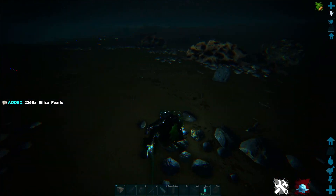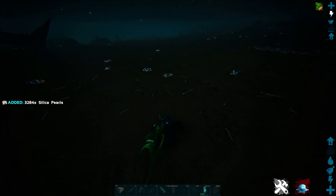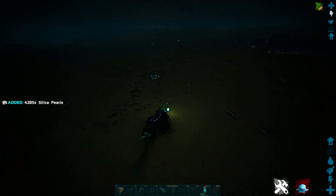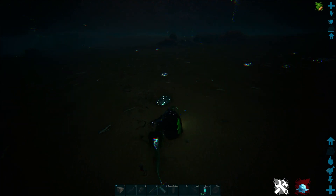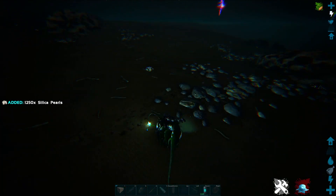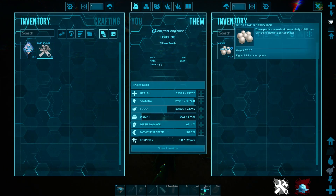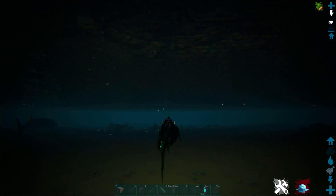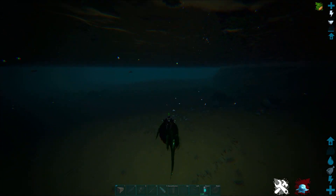It's bonkers. I have never seen these kinds of numbers before because they're so close together too. There's 3,300... 3,700... 4,200. There are pearls everywhere around here — this is just a stupid level of silica pearls. You can see right here I've got already 9,000 and I haven't even harvested a quarter of the silica pearls that are available out here.